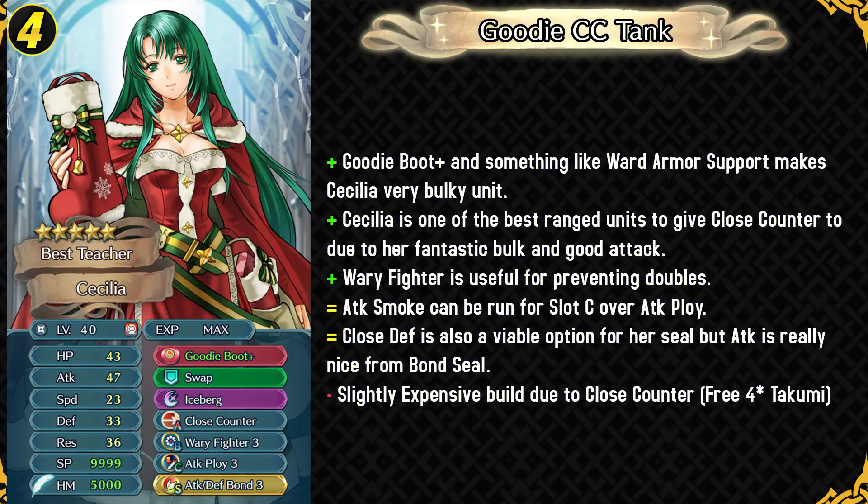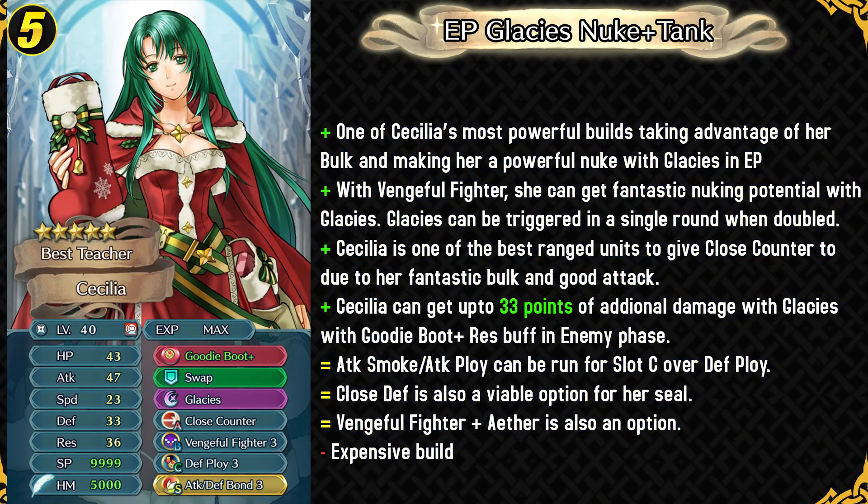Her fourth build is also a bit more expensive because of requiring Close Counter. But you do get a free 4-star Takumi, so that can be done if you really like Cecilia. Cecilia is one of the best ranged units to give Close Counter to — it makes great use of her fantastic bulk and she can retaliate back to melee units, and overall just be a solid tank. Her fifth build uses Vengeful Fighter. This is one of the most powerful builds because she can take advantage of her bulk with her dagger and also trigger Glacies in a single round at the enemy phase if she gets doubled, which is gonna be happening a lot with her speed. Glacies is gonna hit incredibly hard because she will be able to get the resistance buff with her dagger if you have allies near her. She can just be a really powerful enemy phase unit with this build, but it is definitely expensive.